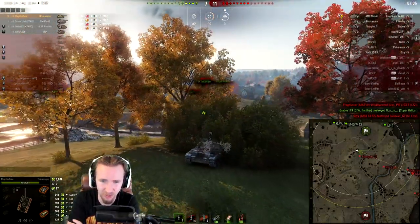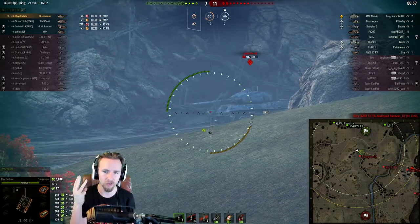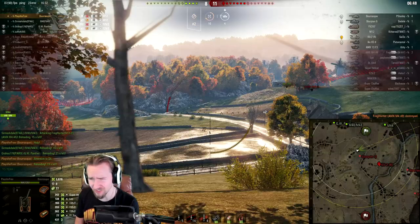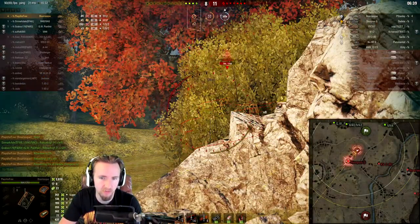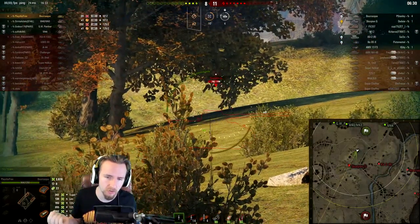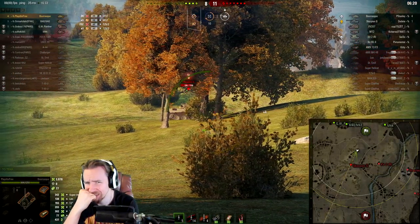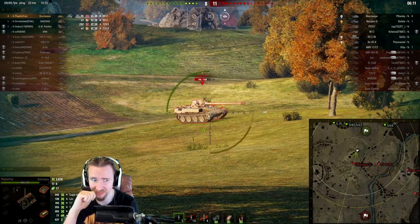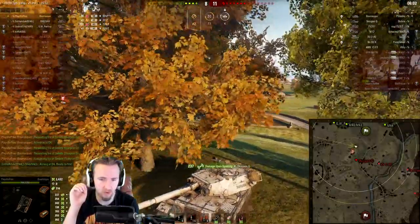If I can make this work free to play, imagine what you can do with premium consumables, bounty equipment, or bond equipment — it's absolutely brutal. So the scene is set: it's QuickyBaby and three artillery versus five tanks — make that four tanks and three artillery. I know my bush locations, my view range mechanics; I hold my nerve and decide not to fire at the Scorpion until absolutely necessary, giving my artillery time. That discipline — firing just one shot — that was not greedy baby.